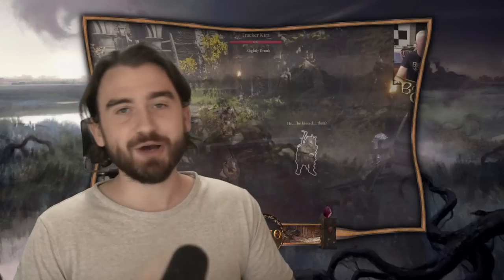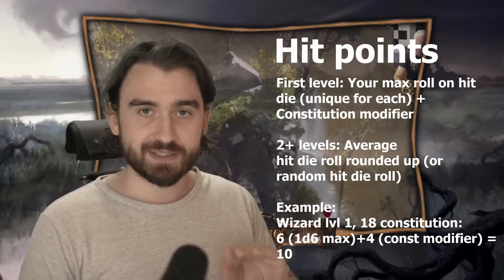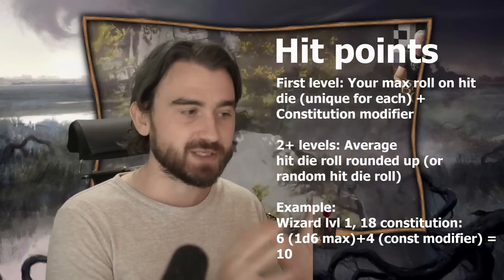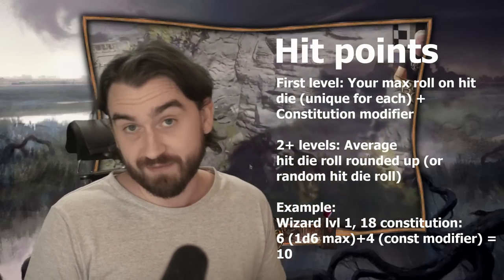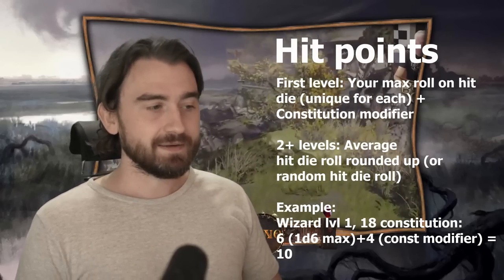Constitution is straightforward — whenever you level up you get hit points depending on your class. At first level you get the maximum for your class hit die plus your Constitution modifier. For example, a wizard's hit die is a d6, so you take 6 plus your Constitution modifier. With 18 Constitution that's plus 4, giving you 10 HP at level 1 as a wizard. A fighter starts with 10, and a barbarian with 12.